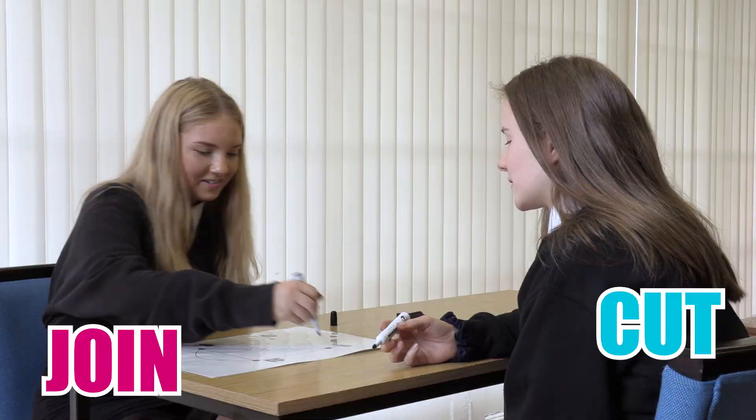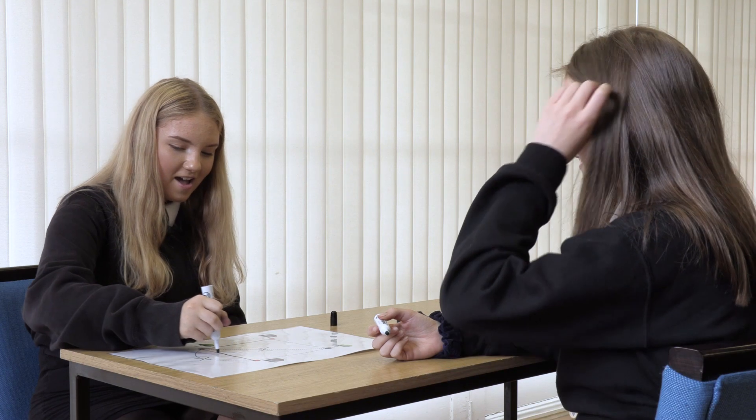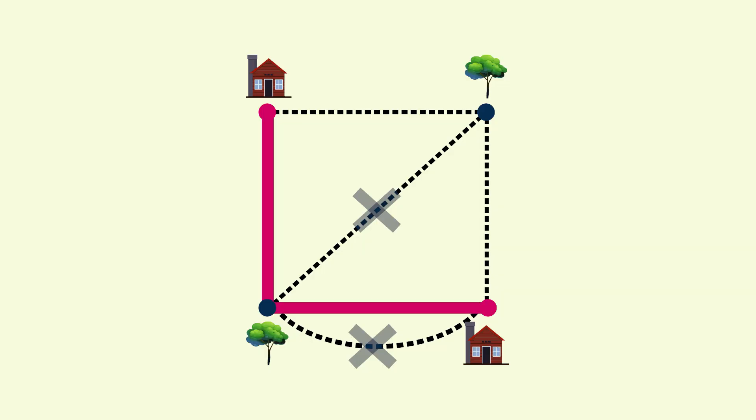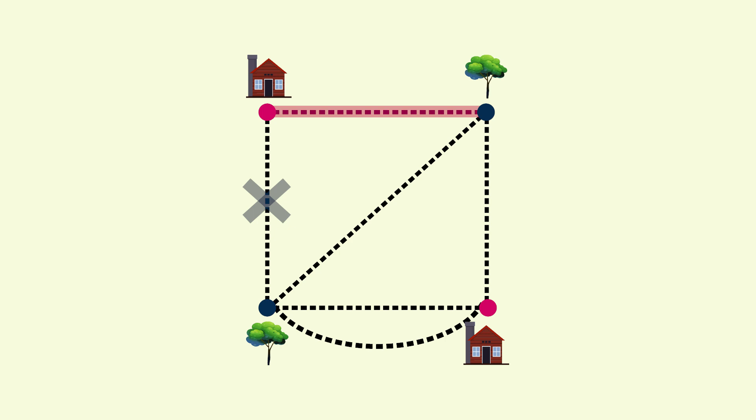So what if Cut starts? Now Join would need to colour this, because otherwise Cut would cut one of the houses away. And Cut would need to cut this — but then Join takes this, and then they've won. Because again, they would have two ways to go.